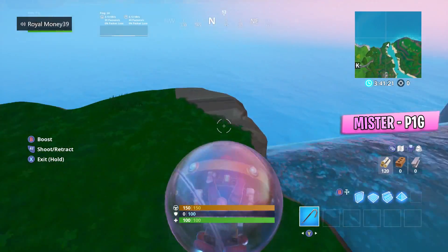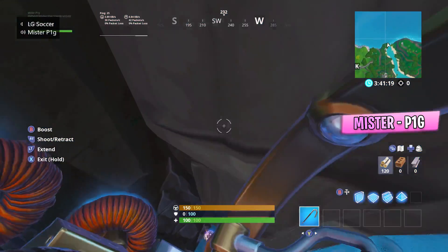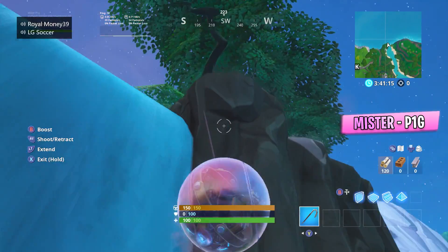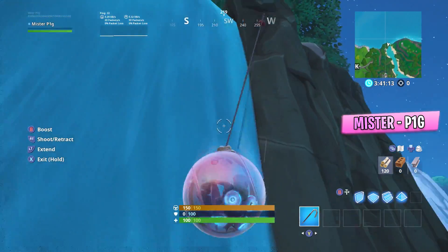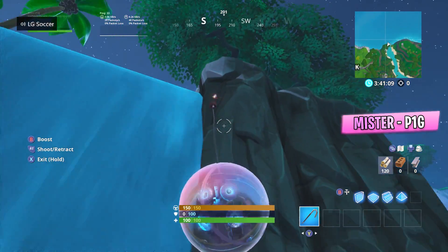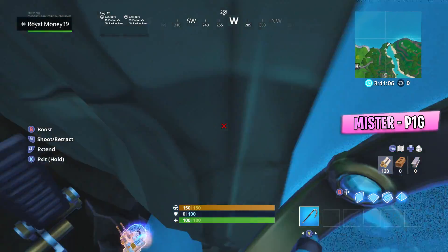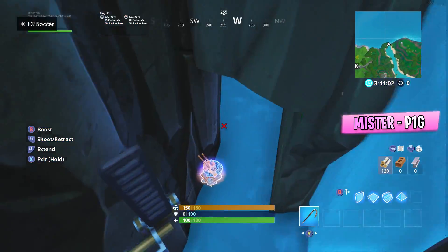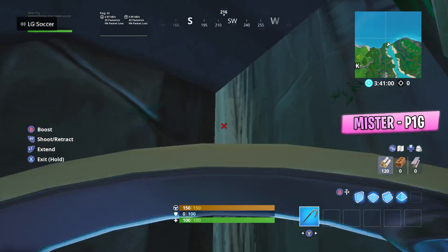Moving to another spot right beside it at this waterfall — you guys just want to slowly let yourselves down in a baller, and once you do that you will be able to go under the map in this spot right down there. That's another cool spot where you can shoot people out, and if the circle lands on there it would actually be really helpful.